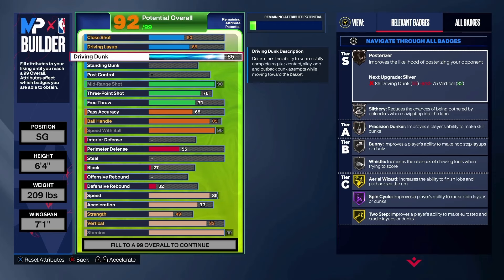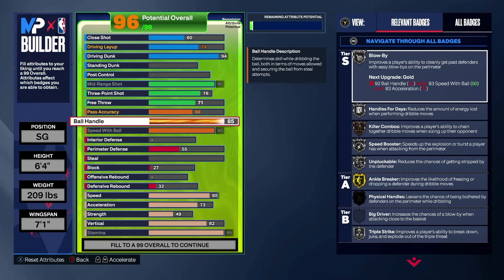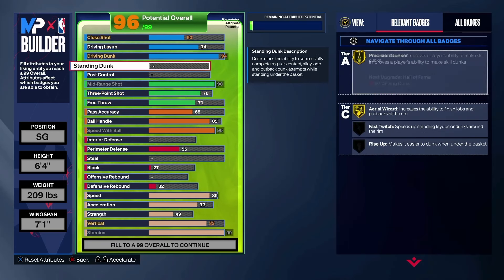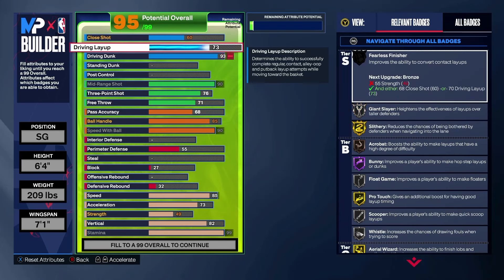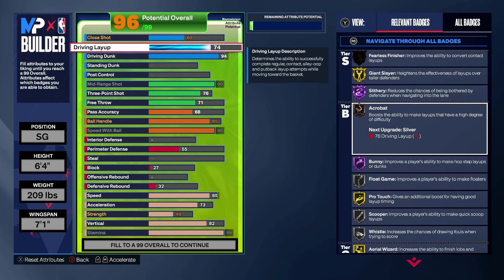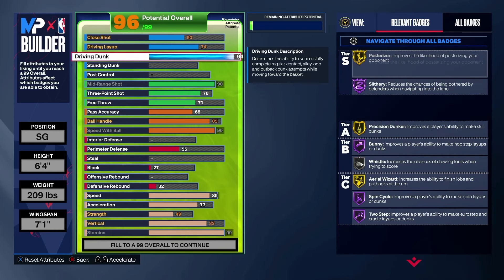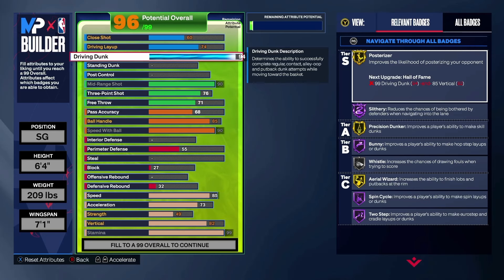Obviously we're going to have the dunk at a 94. I tried my best to make a build with 96 dunk, but I just don't think it's much different than the 94 dunk — you're going to be just as successful. And in order to have a 96, you're going to have to lower either your shooting or your playmaking, and that's just something we don't want to do. But you're going to get your Slithery, you're going to get your Posterizer, the layup lets you get Giant Slayer — you get Slithery, Acrobat isn't too bad, Float Game. You're going to be dunking a lot with a 94 driving dunk — you're going to be dunking on a lot of people.